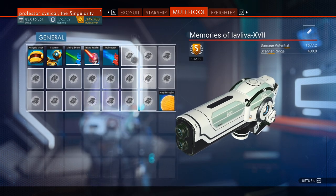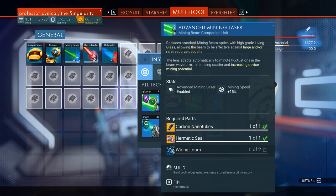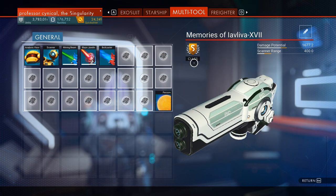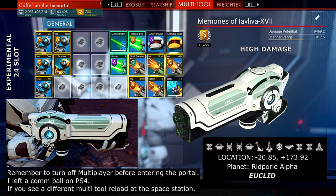With the right upgrades it completely decimates every other vanilla multi-tool out there, because the damage potential increases dramatically per upgrade. I'm going to put a picture on screen showing the exact upgrades you need to get the 9000-plus potential — specifically 9469.2. Full credit goes to caffeine the immortal who found this post on Reddit — an absolutely amazing find, so take full advantage of it while you can.